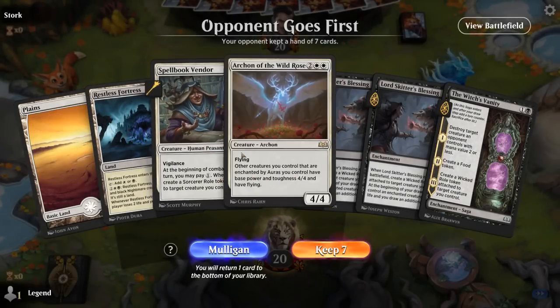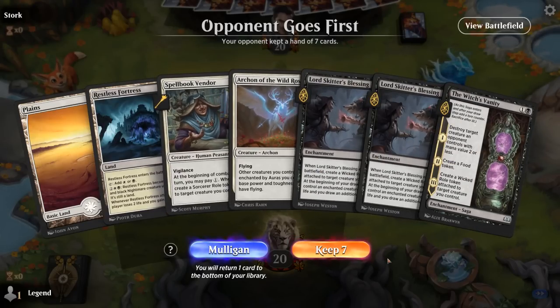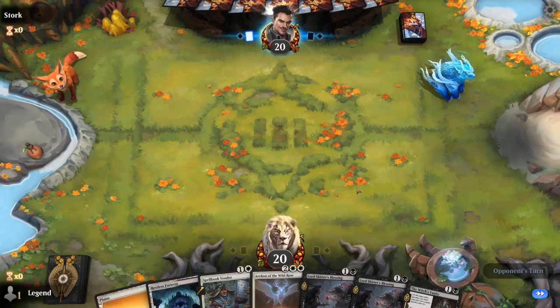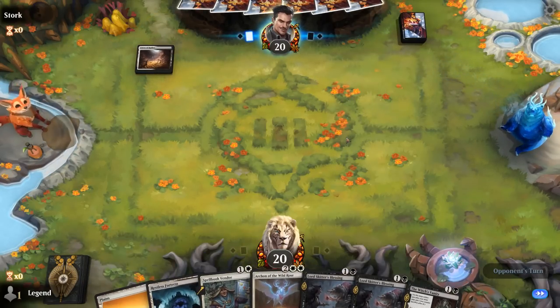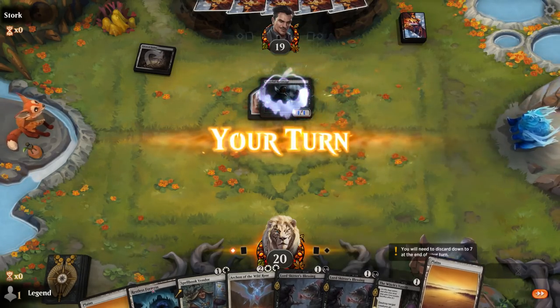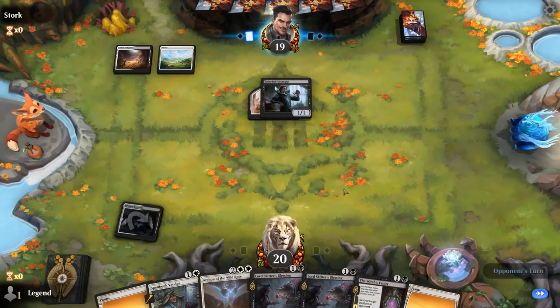Game 2 — we're on the draw. We could use a few more cheap creatures to go with Lord Skitter's Blessing. If I play Vendor and they answer it, we're left holding the bag — could be a mulligan, but I'll give it a shot. At least we've got Vanity on two as a good interactive spell so we don't fall behind. Opponent also with turn 1 Hexmage in Black-White, so they might be off to a similar start.